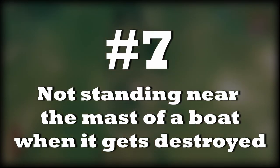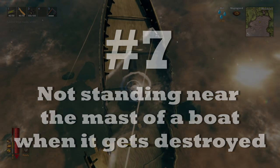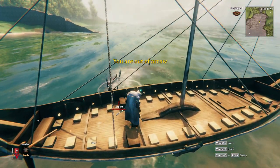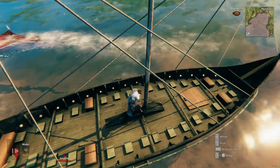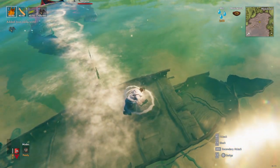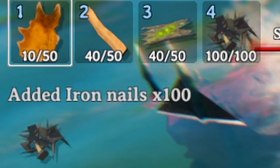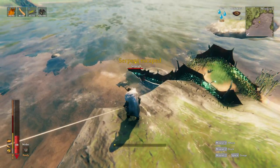Mistake number 7: not standing near the mast of a boat when it gets destroyed. When your ship is destroyed while sailing, you'll always want to stand near the mast of the boat with a few empty inventory slots. The moment the ship goes down you'll automatically pick up all the items you'd otherwise lose. This is especially useful for keeping all those iron nails, which can be quite tedious to make in large numbers. This way you can rebuild your ship at a later time without any problems.